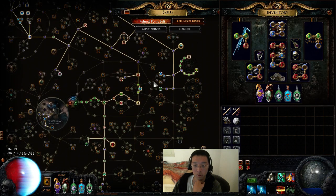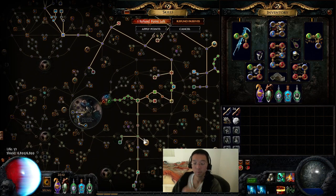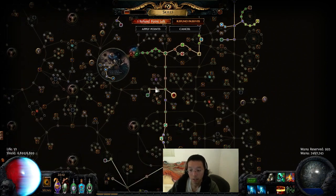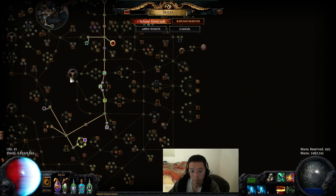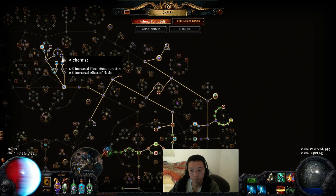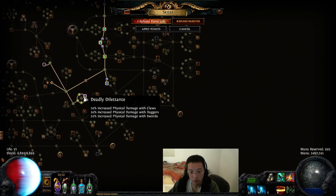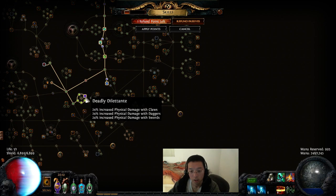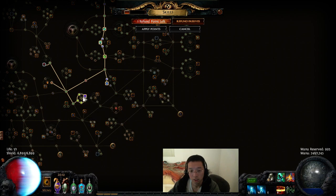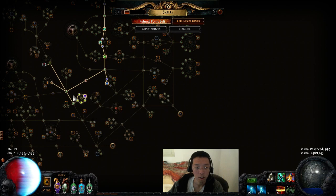I got like crazy four-mod jewels for basically nothing, because no one usually uses that stuff. On the tree, I just specced the flask nodes — this flask node, flask node here, and the flask node here. I don't know if this pathing is the right choice down here. But there's some other stuff like Deadly Dilation that gives you claw, dagger, and sword bonuses. Since Varunastra counts as all of them, you get the benefit from all that stuff. Pretty good.